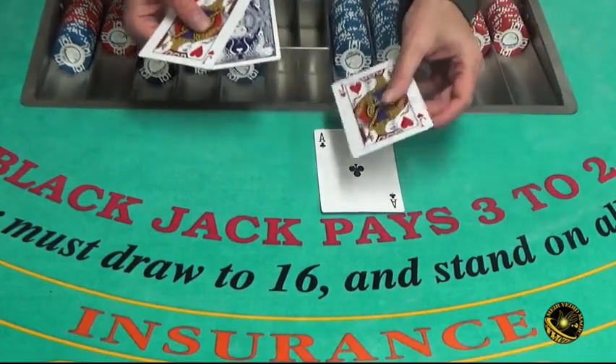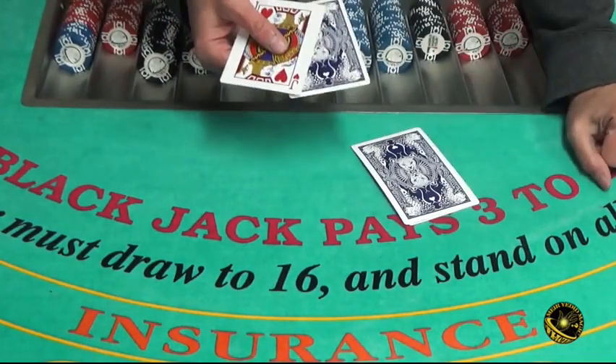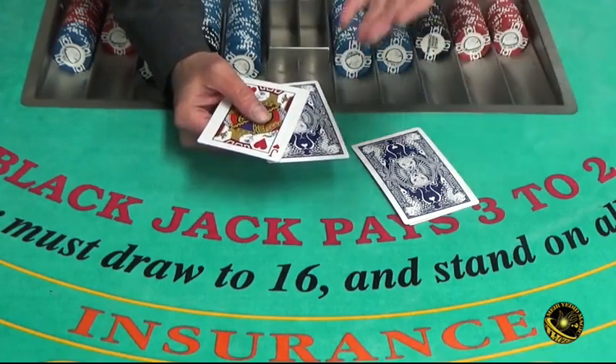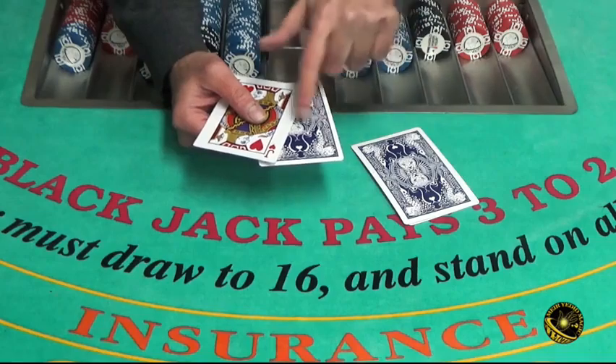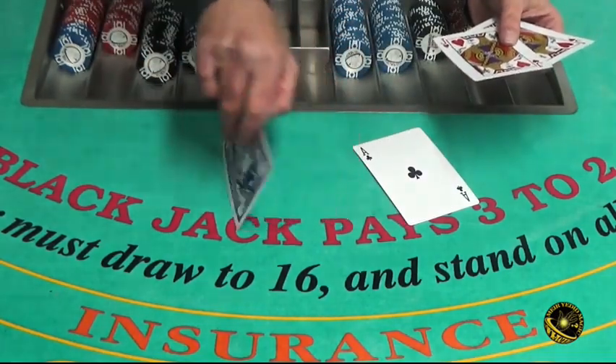It gets much more difficult now. This is your blackjack hand — I'm going to leave it right over here. And this is my blackjack hand. If I asked you what I have in my hand, what would you say? Blackjack. What are the cards? Ace, jack. But I really don't have ace, jack. I actually have jack, jack. And the two aces are now in your hand.